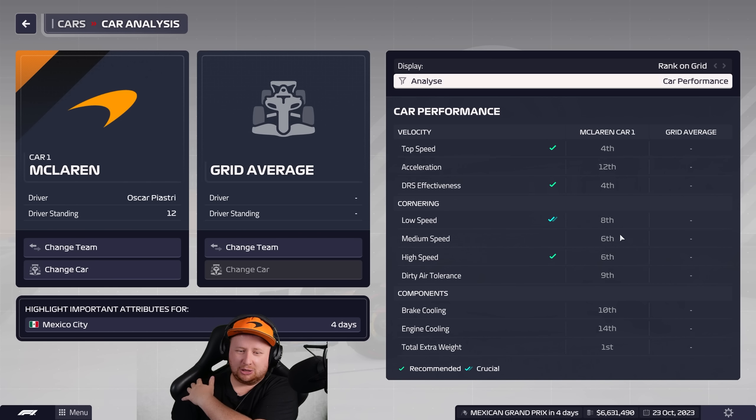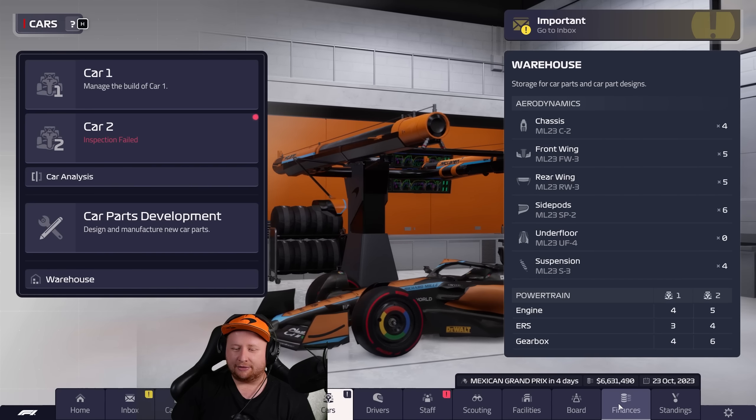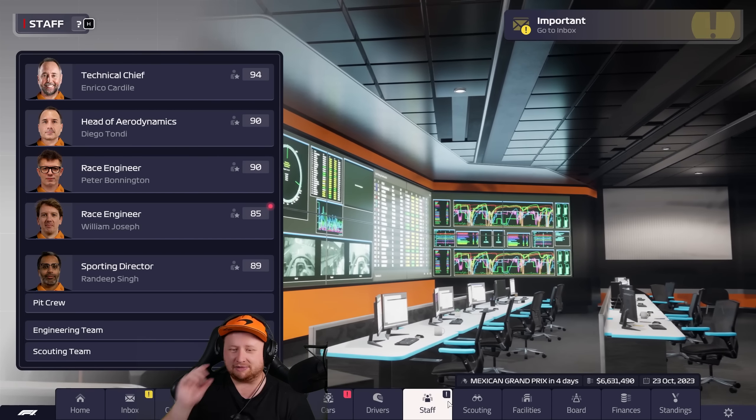Eighth, sixth, and sixth — that's pretty good actually. Essentially we're like the third-best car, because Red Bull takes up the first two slots, Ferrari the next two, maybe throw in a cheeky Mercedes, and then we're kind of best of the rest. That's not bad considering how terrible this car was at the start of the season.